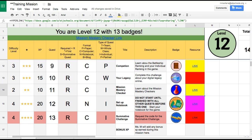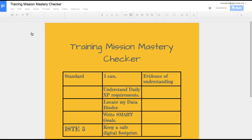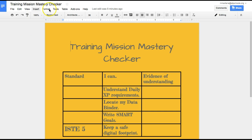Quick overview of mastery checkers — you're going to use them all year. They're always going to be found right underneath the levels. So if you open it up, it will ask you to make a copy. I have the original so it didn't ask me, but it will ask you. So that is your copy.